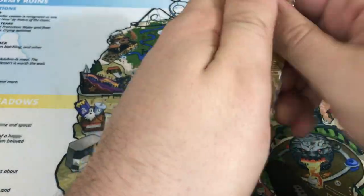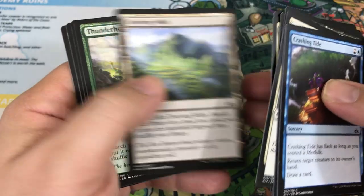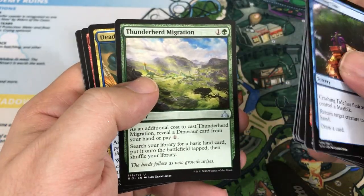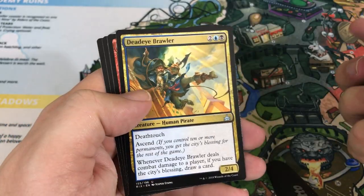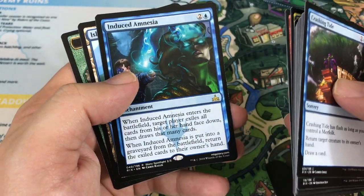This box is shaping up to be pretty good so far — three Elder Dinosaurs, we got the Immortal Sun, and one of those dinosaurs being Foil. That's not bad. Thunder Herd Migration — a card seeing a little bit of Standard play. Deadeye Brawler, Daring Buccaneer. Our rare is Induced Amnesia.